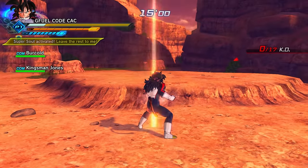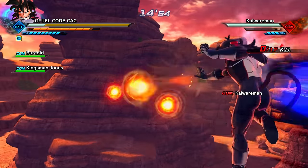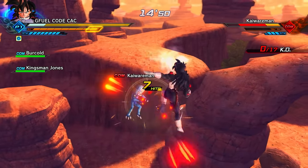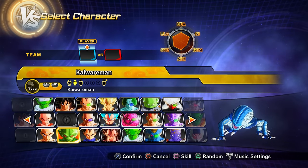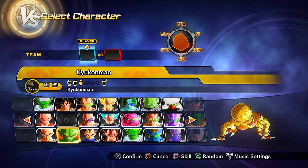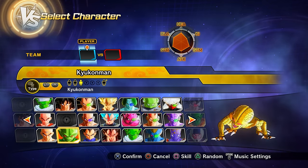Parallel quest 6 unlocks just from progressing through the story mode — you don't need to do the previous parallel quests. Clearing it (no ultimate finish needed) gets you the Kaioken and Kaioken x3 variants of the Saibaman — preset 2 and preset 3 of the Saibaman character.